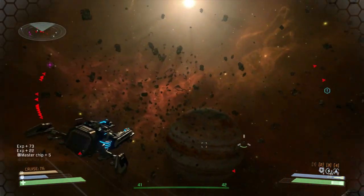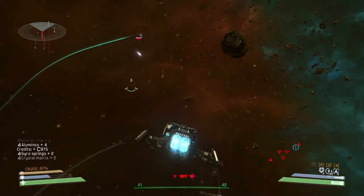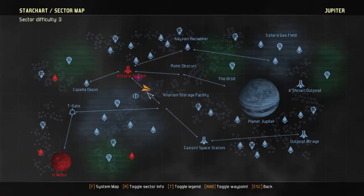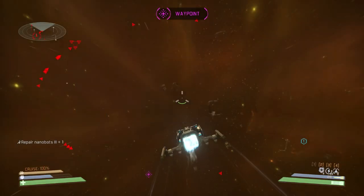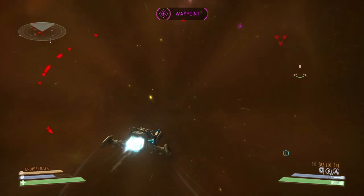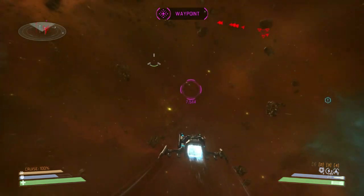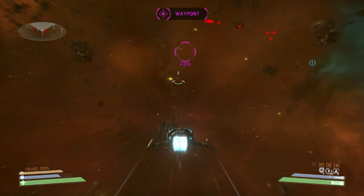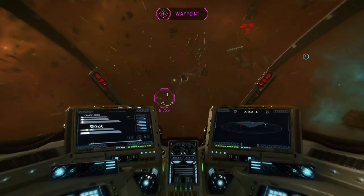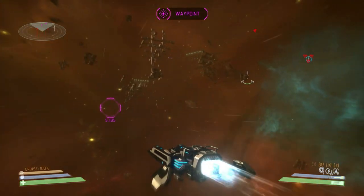Against capital ships, torpedoes are your best bet. Also, don't be left without shield boosters, repair nanobots, automated defense drones, or any other types of equipment that can greatly help you in combat such as this.